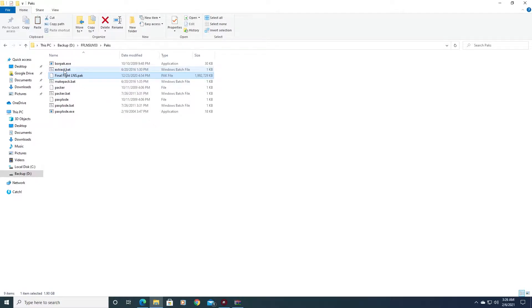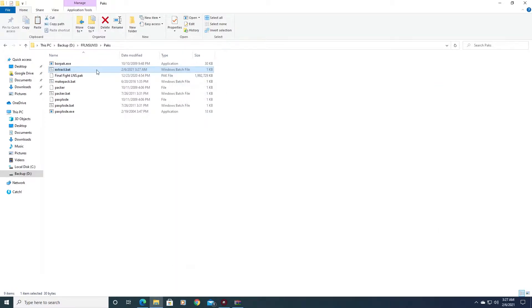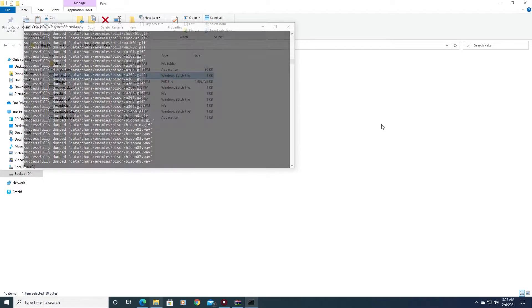Once it's in there, go to the extract bat file, right-click and go to Edit. You'll see a part that says RV2 — you can change this, but it takes no more than about four or five letters, so I always use FFLNS. Keep it short because you can't really use spaces. Then go to File, Save, close it, and rename the file to FFLNS. Once that's done, hit Extract and let it run.